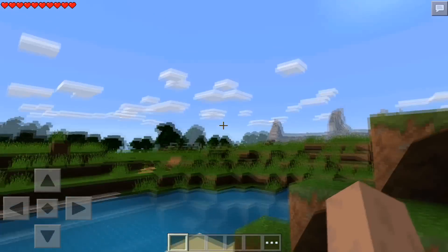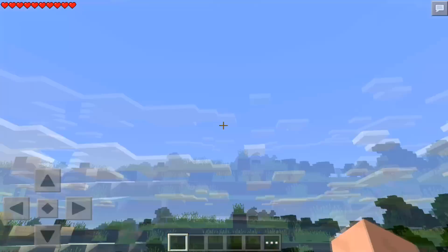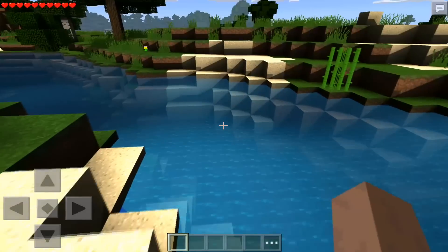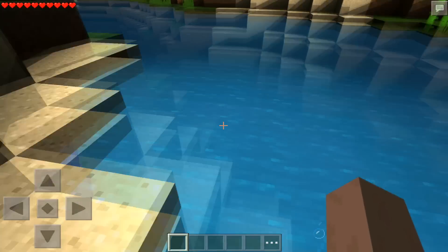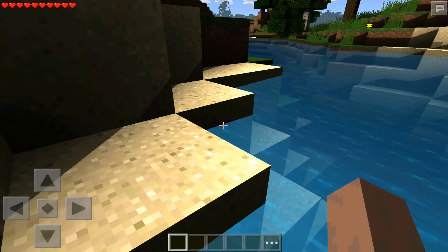This is absolutely amazing, and pretty much what this Ultra Shaders Pack from Micropaggression does — on Android, unfortunately for now — is it adds these water effects. Look at the water, guys: the color is darker over there, there's a wave, you can see the wave right here — it changes, it goes up and down. It's like a beautiful wave.